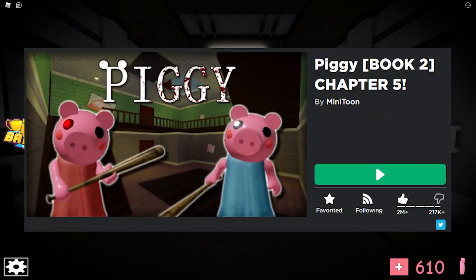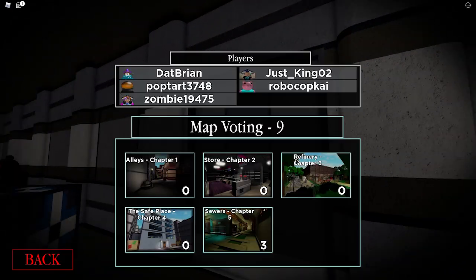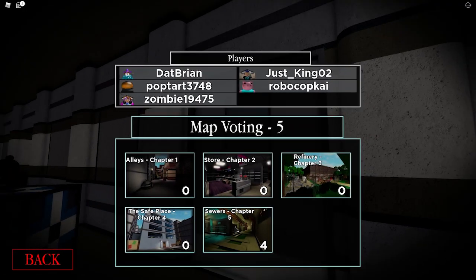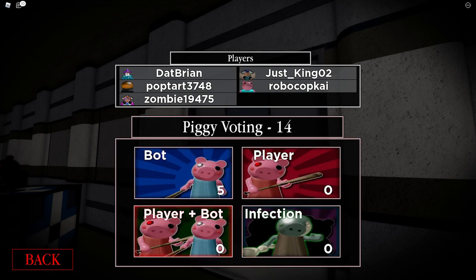The Piggy chapter 5 update is now out. Let's go Piggy book 2 - Sewer chapter 5. It's been like so long since the last update, like over a month. But it's finally out. I remember last time we got captured by Willow and his team of people.